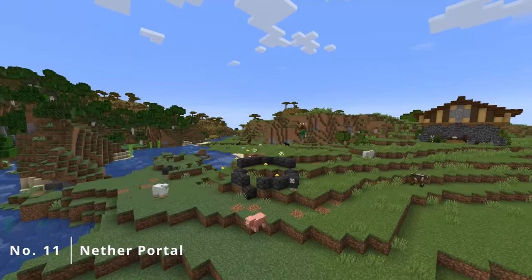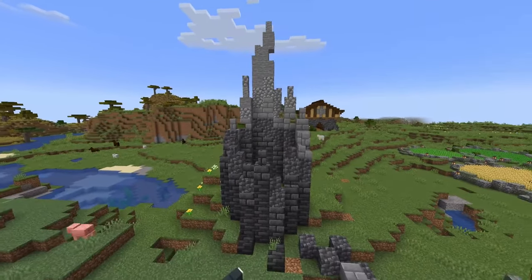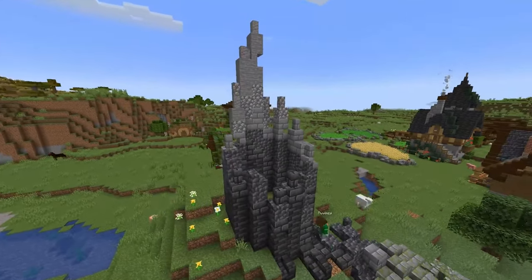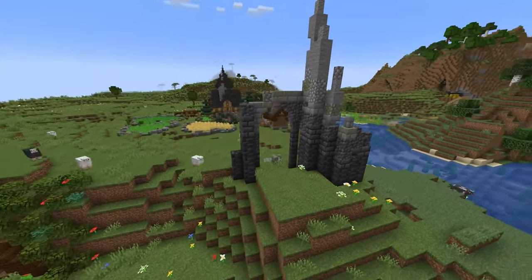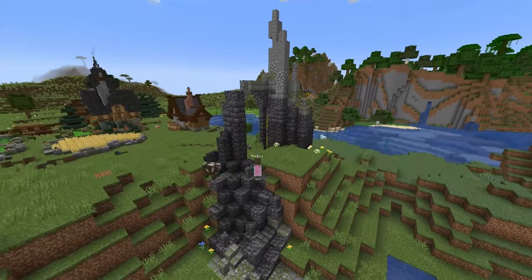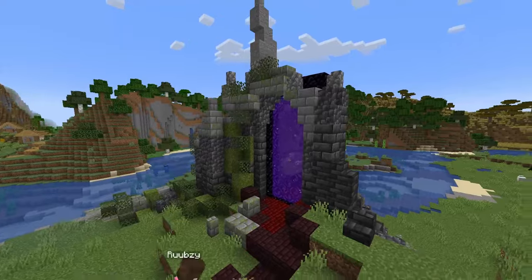Building number 11 is the nether portal. And instead of hiding this away somewhere in the mine, I wanted to use the portal to tell a story. So I made it inside of a ruined tower, using some red nether bricks to make it look like parts of the nether are seeping into the overworld. The story being that maybe the ancient civilization that was here did a ritual and it went horribly wrong.